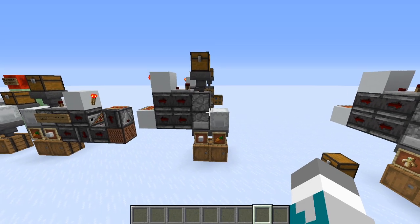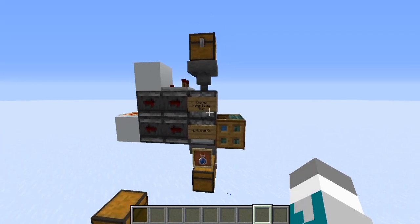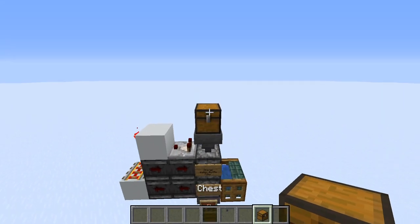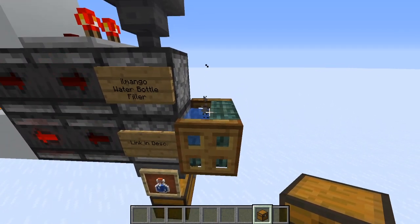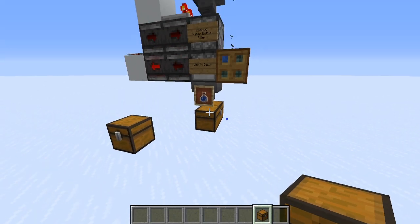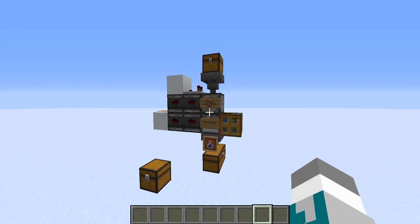I didn't really develop this any further — that was until I found out that Yomango had used this setup already to make a water bottle filler. So here we have some glass bottles, and they're going to get filled up by the dispenser here, fill the glass bottles up with water, and put them into this double chest. Seeing this setup being used for multiple purposes, I thought, what other purposes can this be used for?